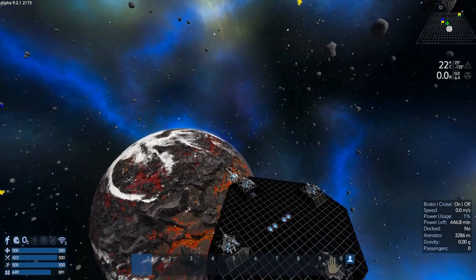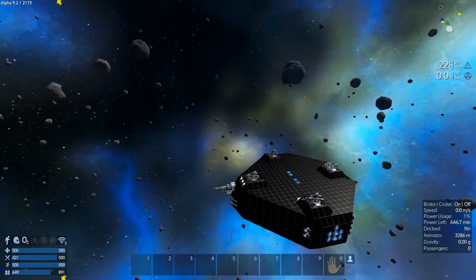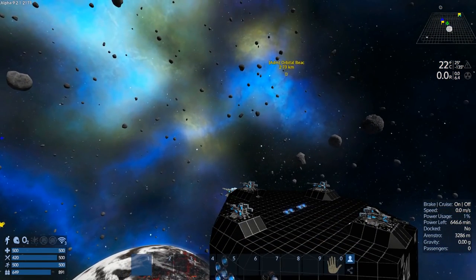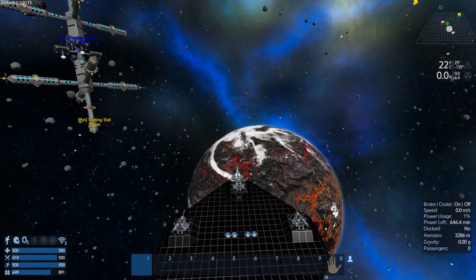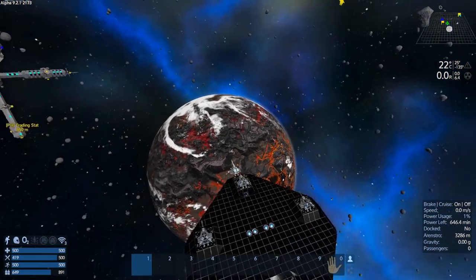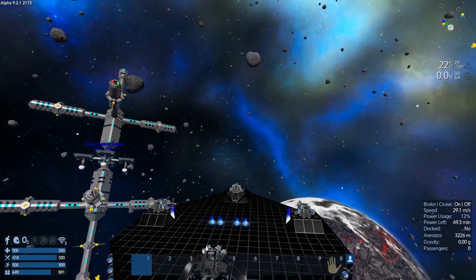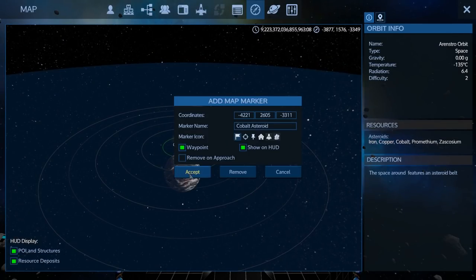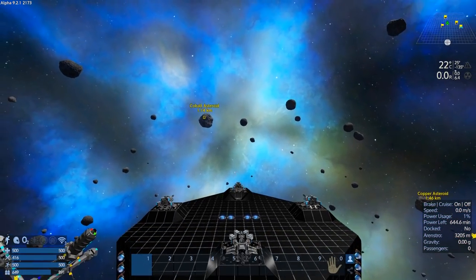We're here to look for our next mission. There is the orbital beacon that I can see from anywhere in space, so I made a marker to it. On the way there I found the Polaris trading station, so I've marked that. I also noticed there is an ore deposit in front of me. I'm going to stop off at the trading station. There's a bunch of asteroids - we'll mark the cobalt one and the copper one.